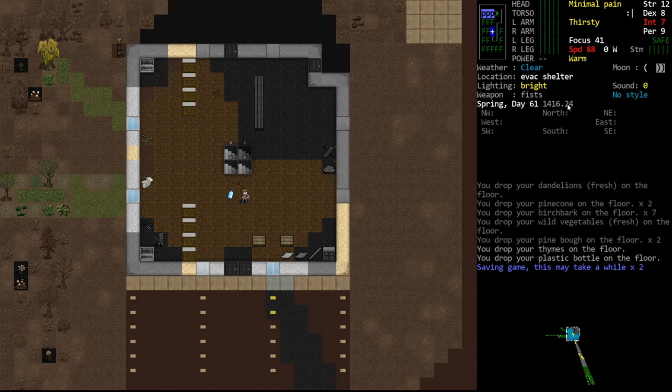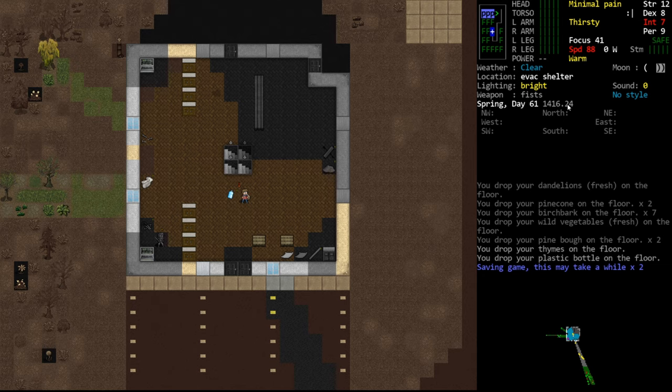We have yet to really step foot into a dangerous situation – we haven't killed an enemy. Well, we killed a raccoon, but as any good serial killer will tell you, killing an animal is not the same thing as killing a human being. That's something we're going to address in the future. I do see we're in minimal pain – why are we in pain? I don't remember us getting hurt at all.